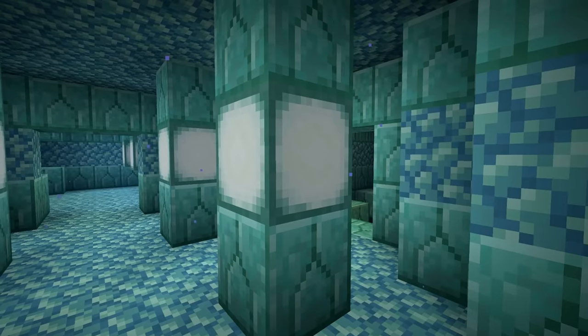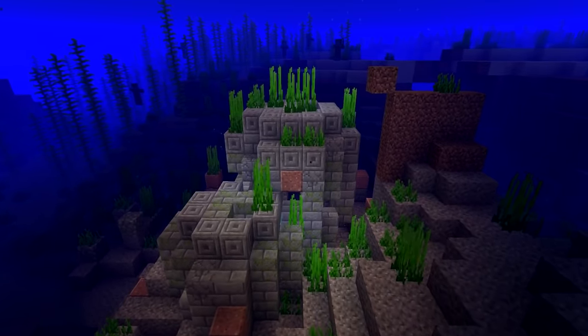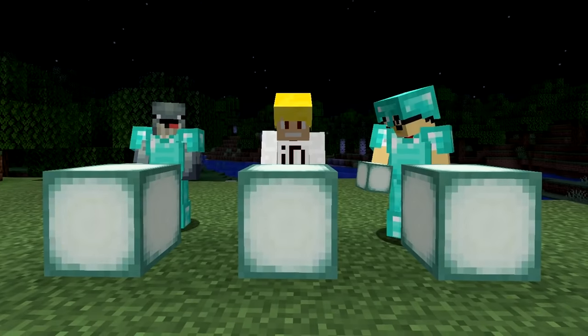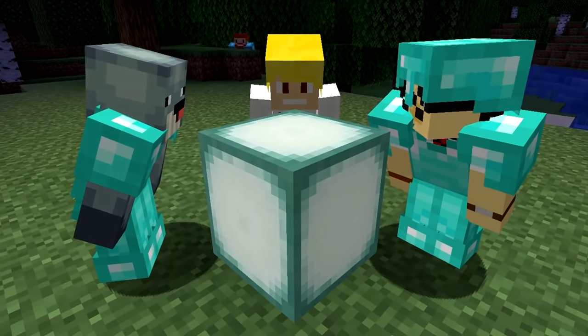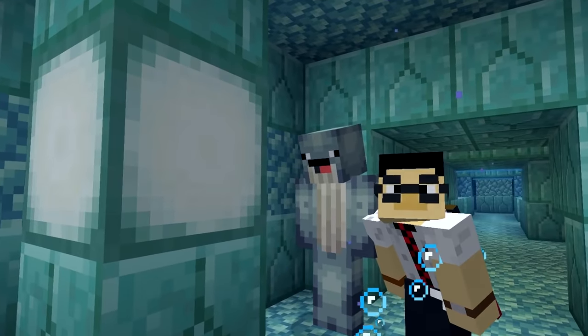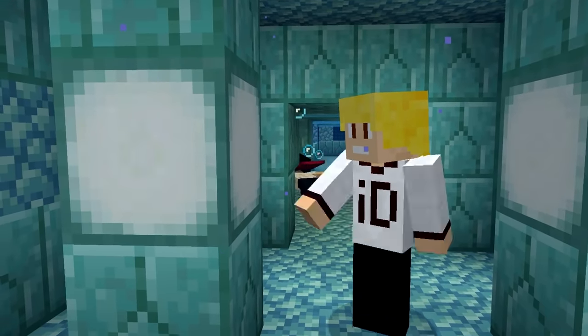Number 10. The Sea Lantern is an underwater light source block found in ocean monuments and underwater ruins. To many, it probably just looks like your average light source block, but it's actually a bit cooler than that. If you look closely at the Sea Lantern, you'll notice that the block is animated, giving off this weird swirling effect. I could stare at this all day.